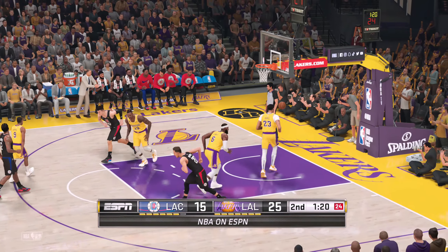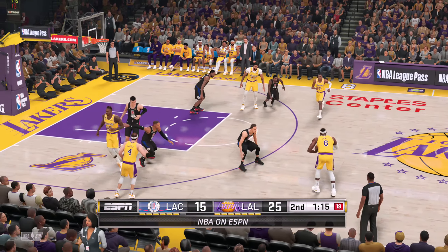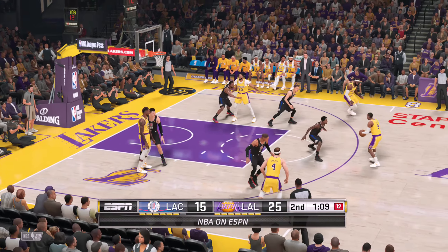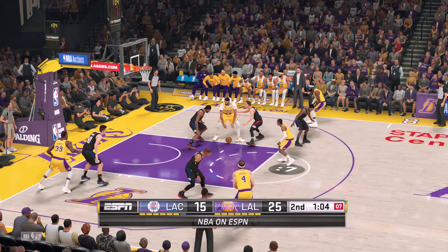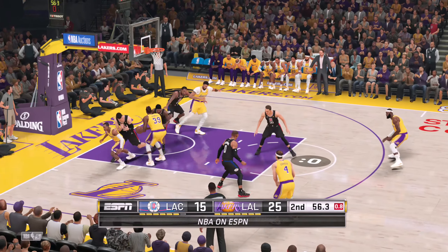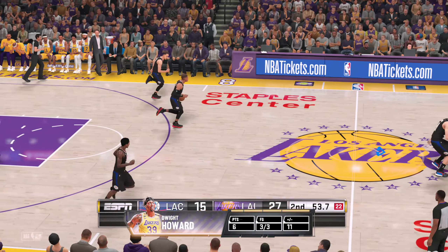Both free throws good from Kawhi Leonard. Not many players in the league with a more steady hand at the free throw line than this fellow. James the bounce pass — Rondo kicks to Caruso, James the pass to Davis, and they double up Davis. Shot clock at five, and the rejection by Zubac. Howard good. Clippers trail by twelve.